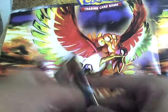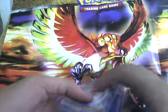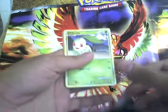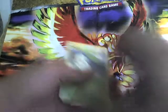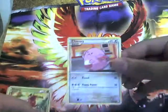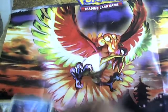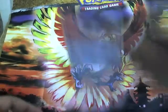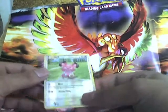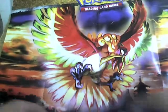Let's open up the Donphan pack. I think I saw something. Chikorita, Chansey, Hoppip, Phanpy, Pikachu — I love Pikachu — Corsola, Croconaw, and a Magnemite. My rare is a Clefable. My reverse holo is a Snubbull. It's okay, I guess. I thought I was going to get something else — like a prime card — but guess not.